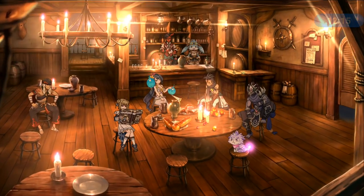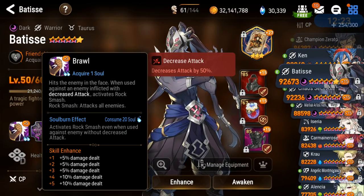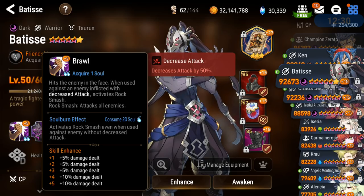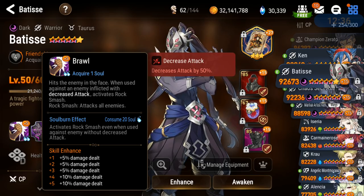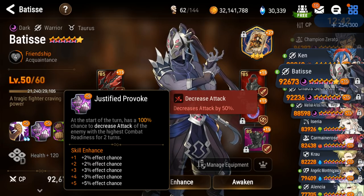Just to check real quick — Batiste's skill one, the Rock Smash thing. Yeah — attacks all enemies, that's what I thought. Activates Rock Smash even when used against enemies without decreased attack, for a soul burn of 20 souls for PvP. For manual play in raids I guess.